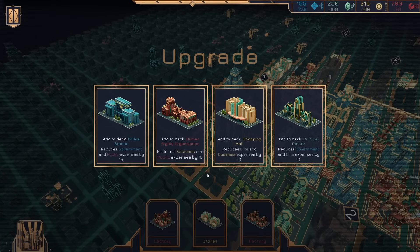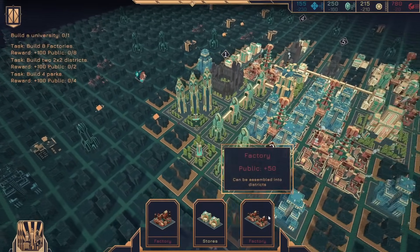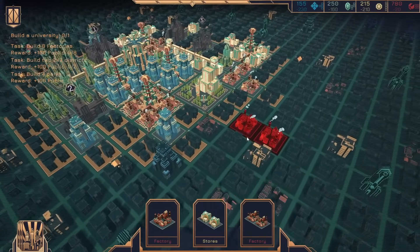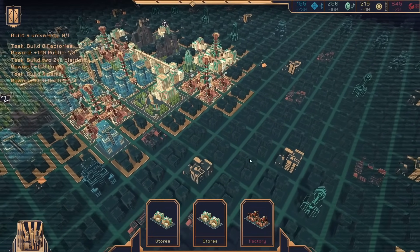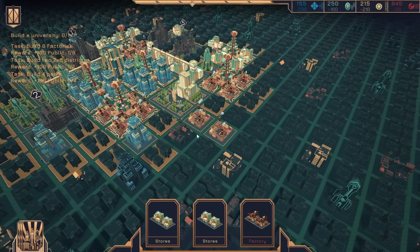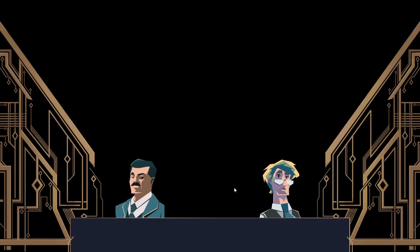What do we need? Government and business are our big issues. We definitely don't need government and public — I guess let's go for a cultural center. I can get a 2x2. Game over. We lost some — yeah, the costs were getting too high.